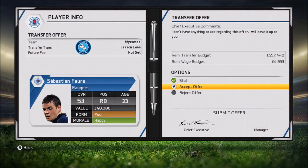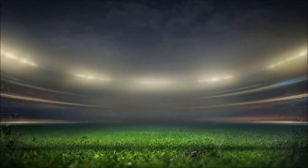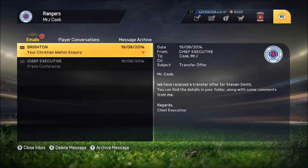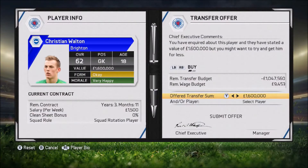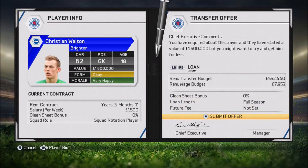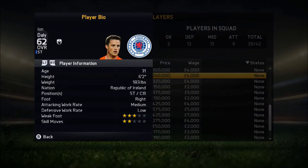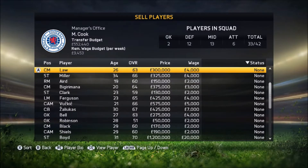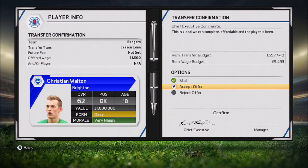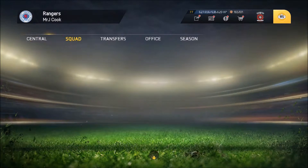Straight away after that match, we get a transfer offer for Sebastian Ferenc - not that good, but I'm loaning him out. Then a couple of minutes later we get an offer for Stephen Smith, a loan deal for Sheffield - he's gone. I've also got Ferguson now. There's a goalkeeper, Walton, from Brighton who looks class, so I thought about a loan deal for him. John Daly is going to go the other way on loan first before I sell him. We do actually sign Walton on loan - I didn't want to sign him permanently just in case. You can see I swapped out the team with a new right back coming in.